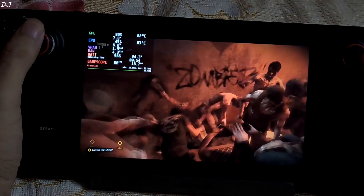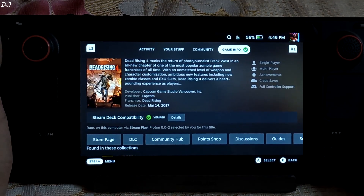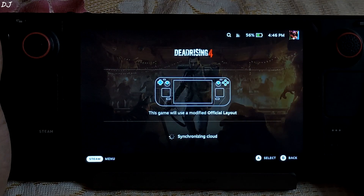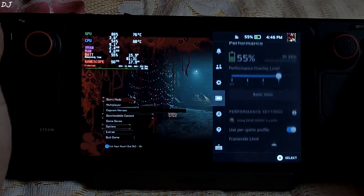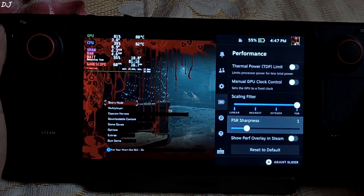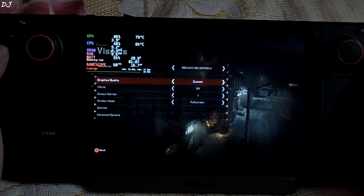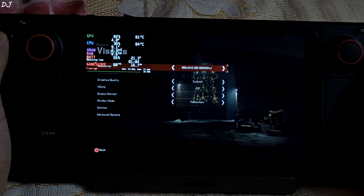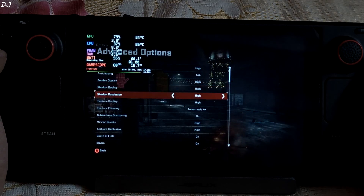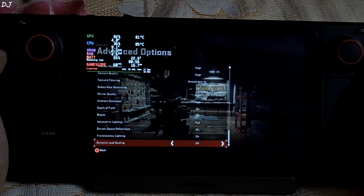Now I'll be running Dead Rising 4. In the Game Info section, Steam Deck compatibility is marked as verified. Using Proton compatibility layer version 8.0-2. You can use FSR with this game. I'll be targeting 40 FPS — due to CPU limitations, the Steam Deck won't be able to sustain 60 FPS in this game. Performance overlay level set to 3, FSR enabled, game limit set to 60, FSR sharpness level set to 1. In-game settings: using the high preset, resolution set to 960x540 pixels, upscaled to 800p via FSR, anti-aliasing set to TAA.